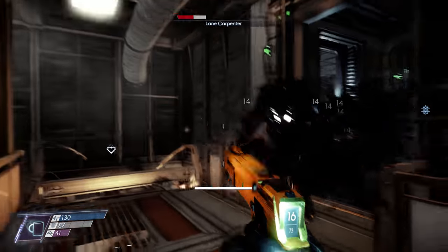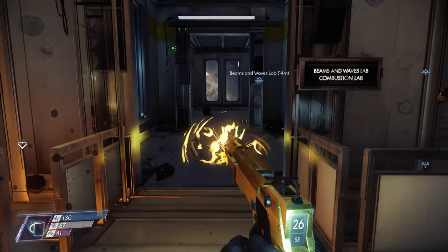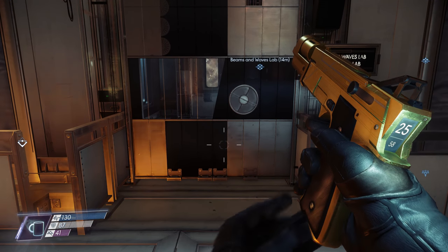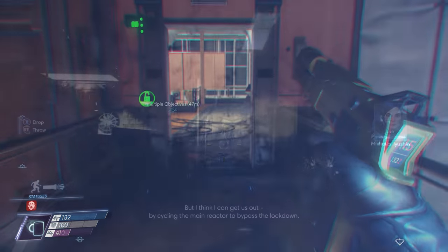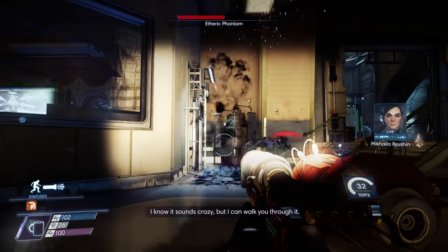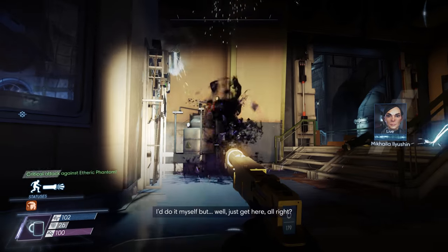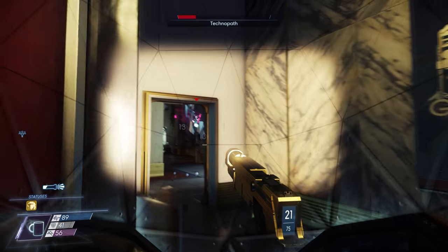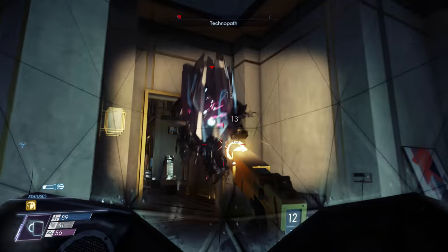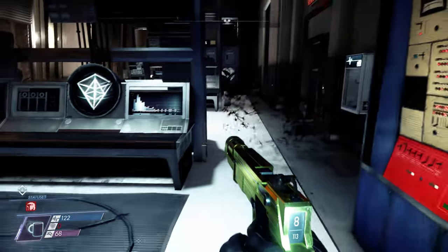Welcome back ladies and gentlemen to Prey. My name's Camel and today in this video I will show you how to get your hands on the secret and rather hidden Artemis Golden Pistol, a unique variant of the standard PPN8 9mm silenced pistol. Getting it is quite simple, you just gotta know how. So let's get straight into it.